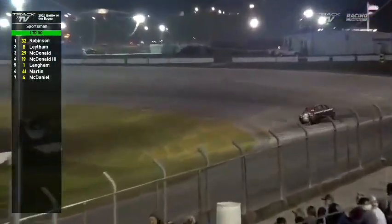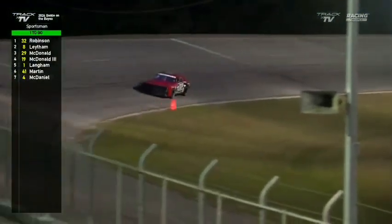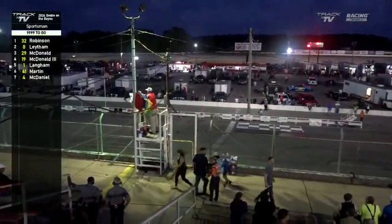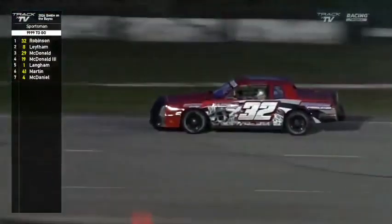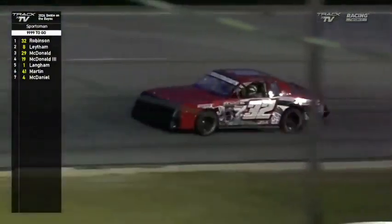White flag in the air. Chad Robinson sees the white flag — he's got one more lap to come around and he'll take this victory in the Mont Louis Island Marine Construction Sportsman Division. Down the back straightaway Chad Robinson looks steady, with BJ falling way behind now. Your winner tonight is Chad Robinson in the number 32. BJ Latham in number eight finishes second. Rounding out the top three is Parker McDonald in number 29. Daryl McDonald in the 19 finishes fourth, sideways out of turn four. Howard Langham fifth in number one, Bo Martin in number 41 sixth, and Sam McDaniel in number four seventh.